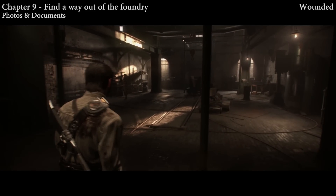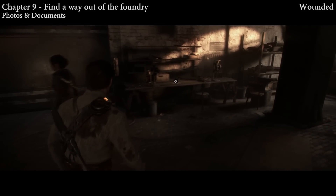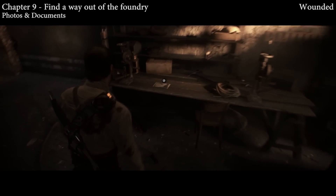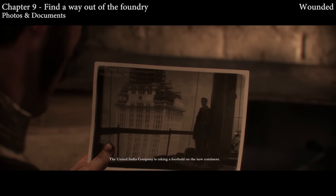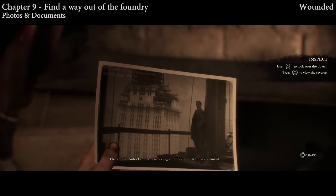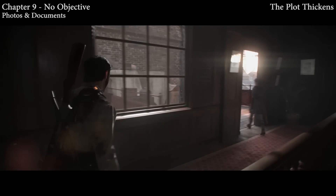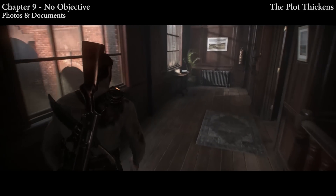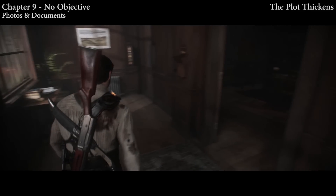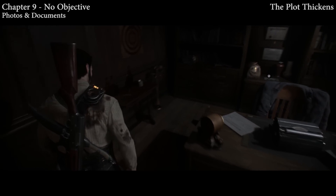We're going to find a way out of the foundry. What you need to do is pull the chain on the right side of the room, but before you do, there's a door to the left and on this table is the document you want — it's actually a photo of a company taking a photo on the new. The other side of that door has a cylinder. A little bit later, you're going to leave one of the nice houses — but before you do, go up to the second floor, loop around in this open office, and you'll find a photo sitting right behind the chair.